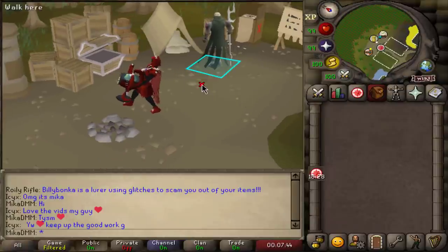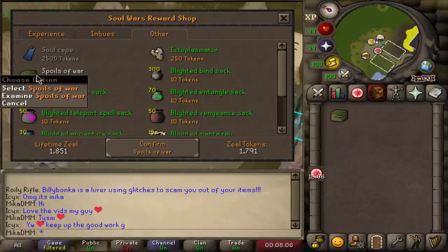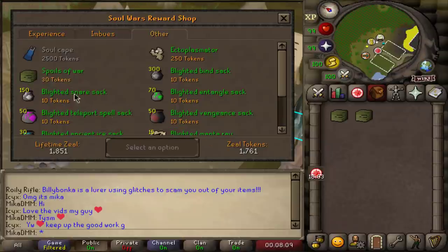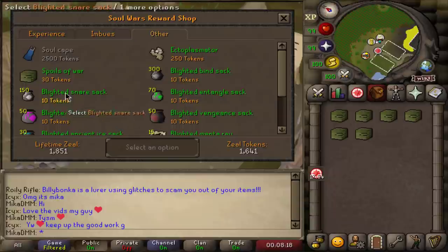Each one of these Poles of War costs 30 tokens. When Soul Wars was originally released, I ended up playing a lot of it and saved up 1800 tokens. Originally I wanted to do a big loot from a ton of these openings, but since this video is basically me hunting pets, I might as well buy these right now. It appears I need to do one at a time — there's no X option. This is so bad.